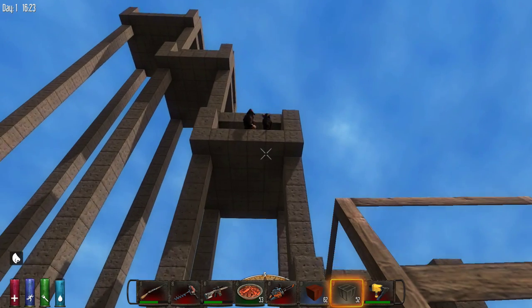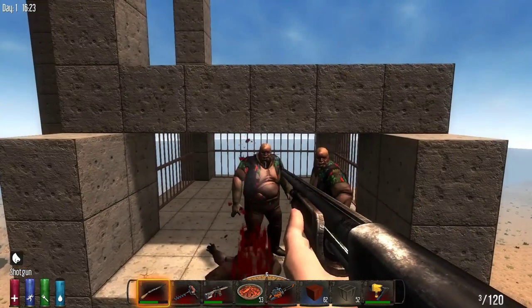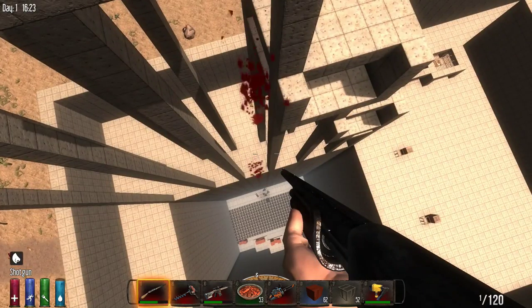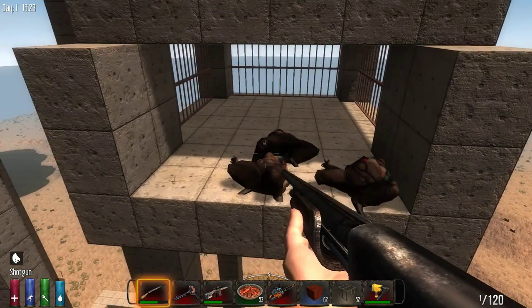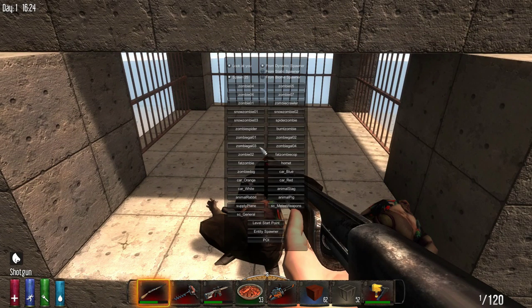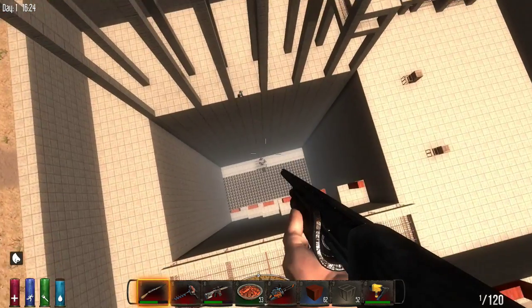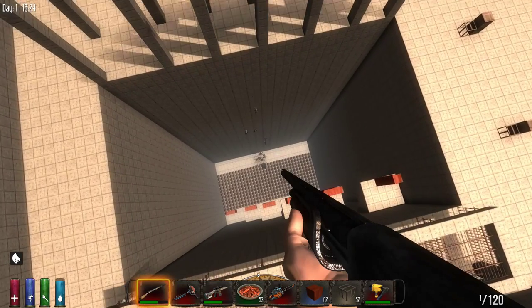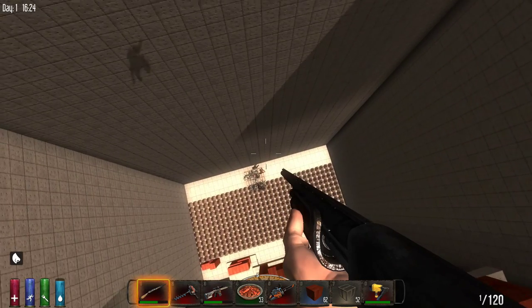Let's try with a different kind of tough zombie. I'm pretty sure the snow zombies are just as strong, so let's spawn in 25 snow zombies and see how they do. Gents, plummet please. Same result — snow zombies can fall from that height too.